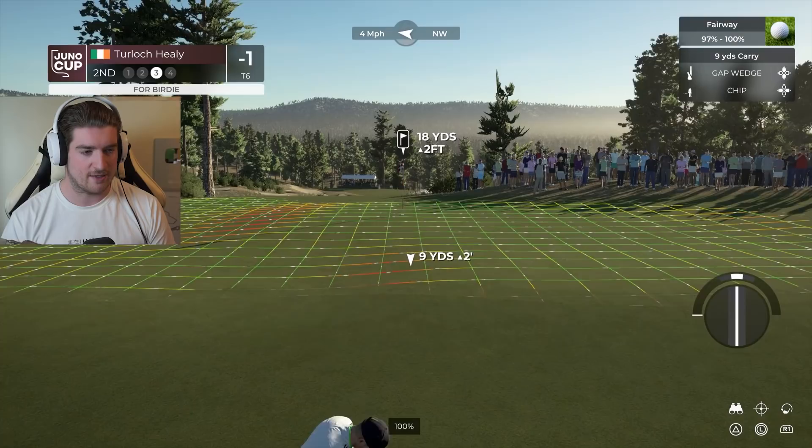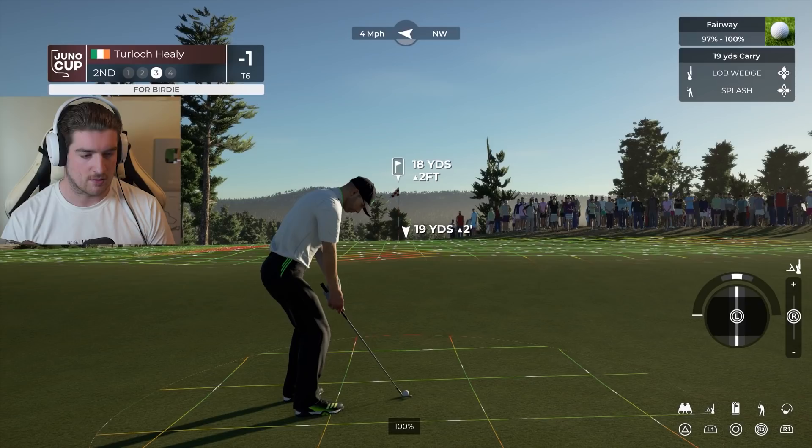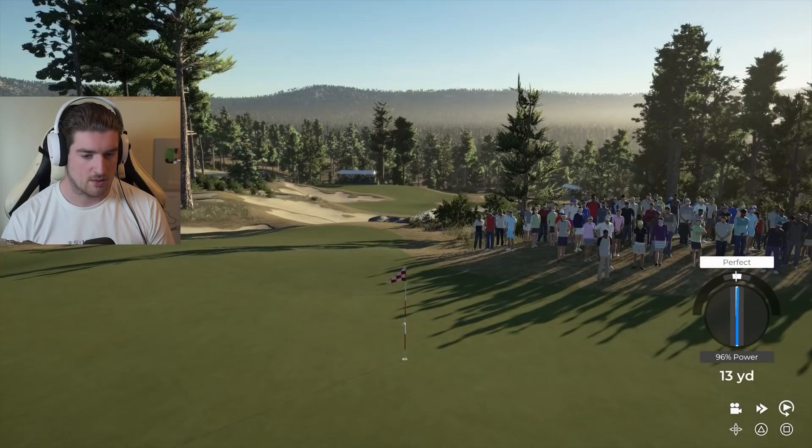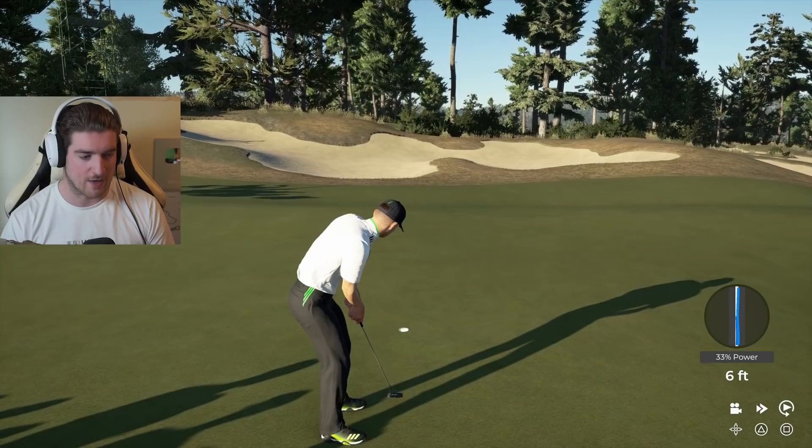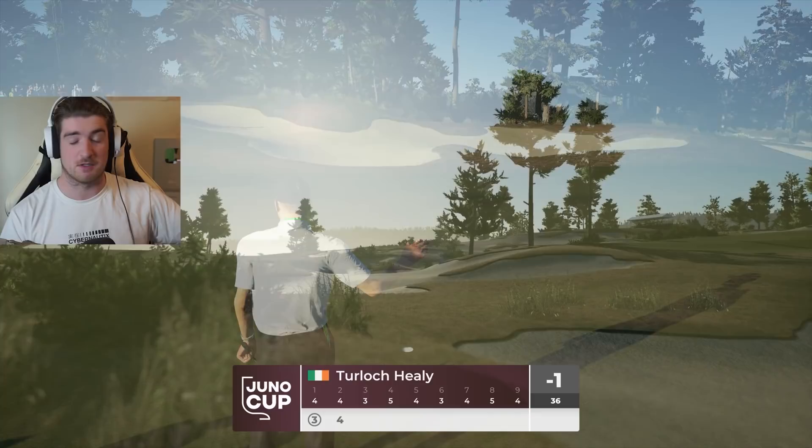Splash shot for sure - this would be a great up and down from this spot. We're on a down slope, going to put a good amount of loft on this. 96% power and it still goes 20 yards - put so much loft and didn't even hit full power. That's a great par though, really good up and down. It would have been terrible to get a bogey right off the bat.